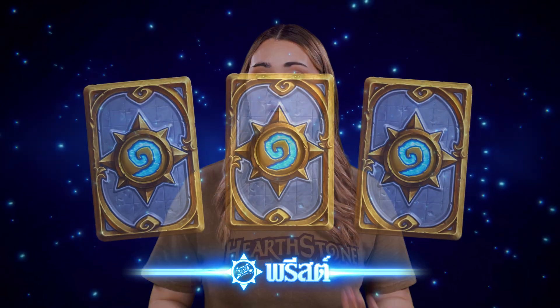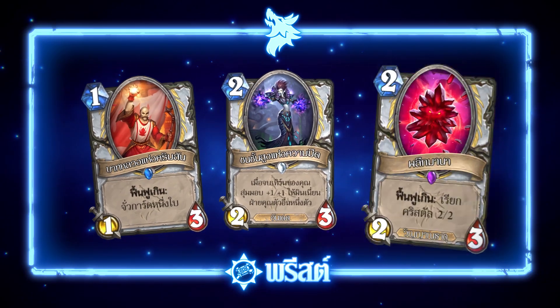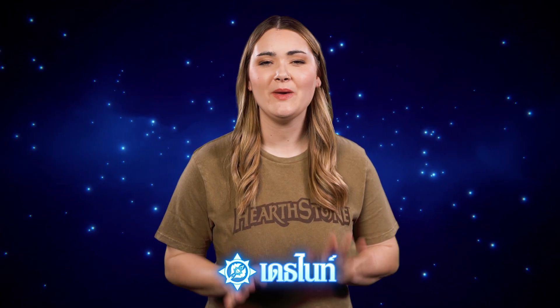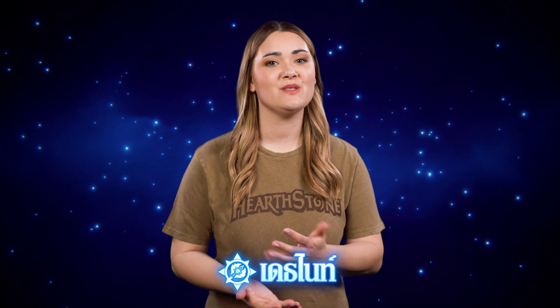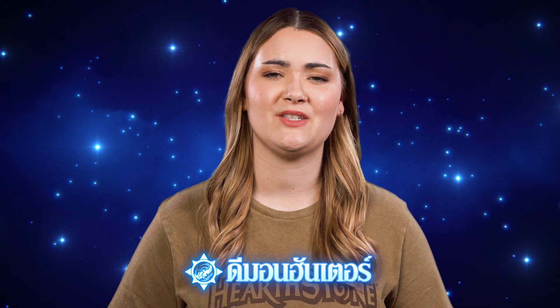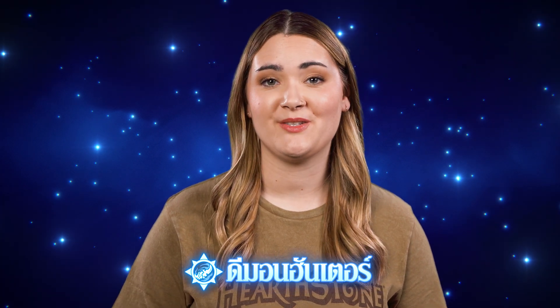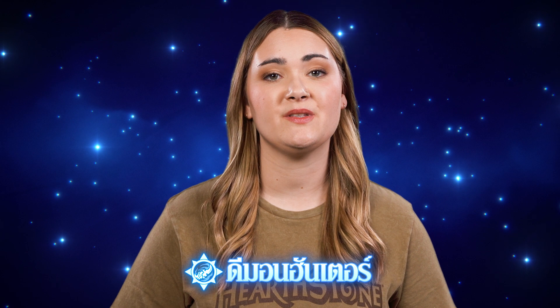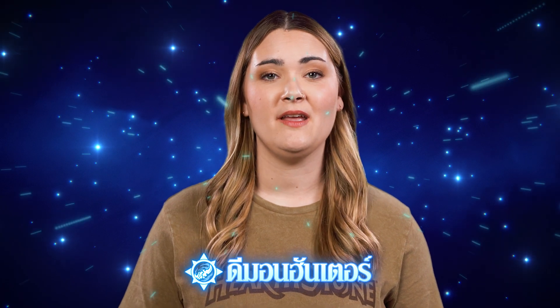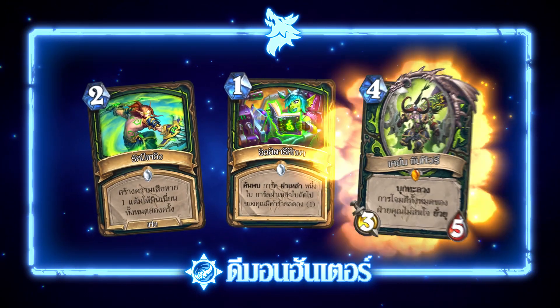Cards like Radiant Elemental, Northshire Cleric, and Lyra the Sunshard will be rotating out of the Priest core set to make room for cards like Crimson Quirgy, Shadow Ascendant, and the new and improved Mana Geode. Because Death Knight just got their core set, we're going to wait to make adjustments, but we do look forward to expanding on their rune identities throughout the year. Demon Hunter had a really strong showing last year, but it is losing powerful pieces in the standard rotation. So to compensate, we've made adjustments to a few of their existing core set cards, and we've removed some underutilized pieces like Corvus Bloodthorn and Sightless Watcher in favor of Immolation Aura, Illidari Studies, and Cain Sunfury.